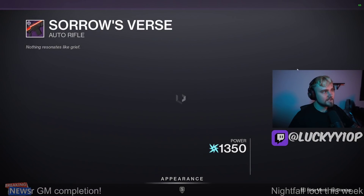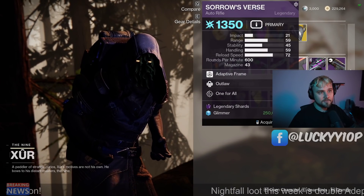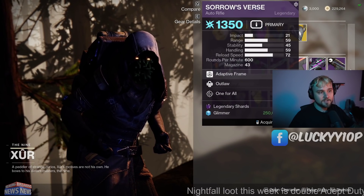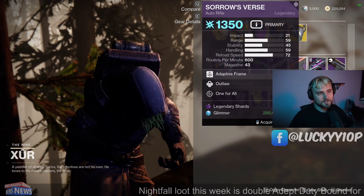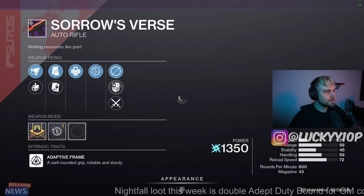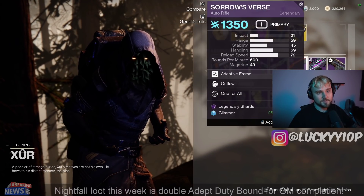Moving on to the next one, we have the Stars in Shadow. It has Outlaw and One for All, which is actually pretty sick. With Arc, if you ever need Arc Singe or if you're trying to clear ads, this will be really solid. One for All procs really well with 600 RPM Auto Rifles, and Outlaw gives you a little bit of extra reload speed. This is definitely a good roll, worth grabbing for PvE purposes.